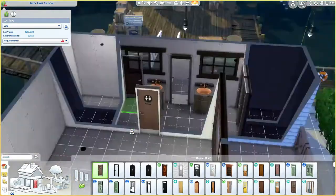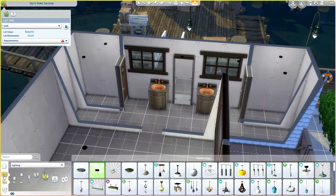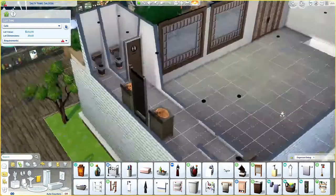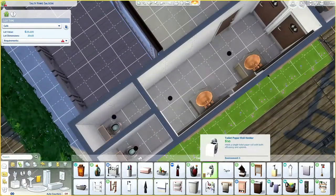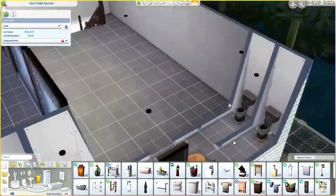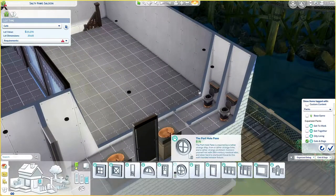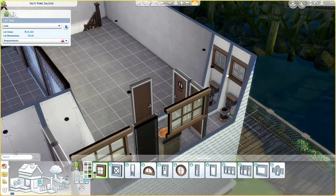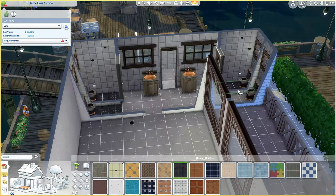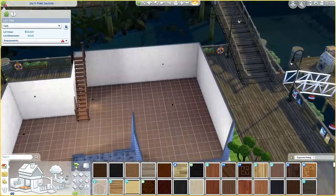I use a lot of Cats and Dogs stuff. Also for the bathroom, the sinks and the toilets are all Cats and Dogs. I believe the mirror is base game. Keeping it really simple — just toilets with toilet paper, sinks and a mirror so your sims can take care of their needs. Some small Cats and Dogs windows on top of the toilets to make it look a bit better.